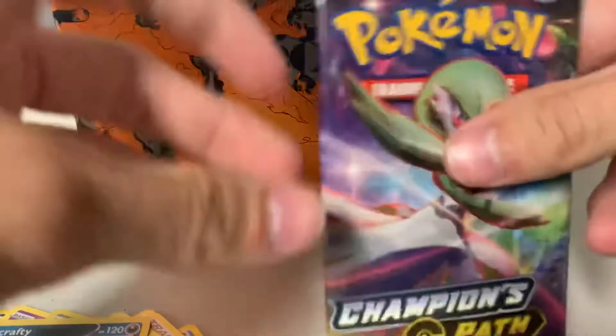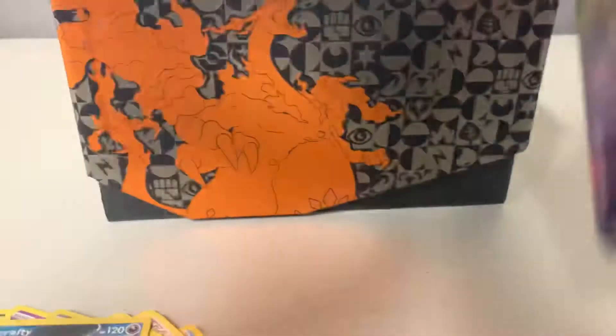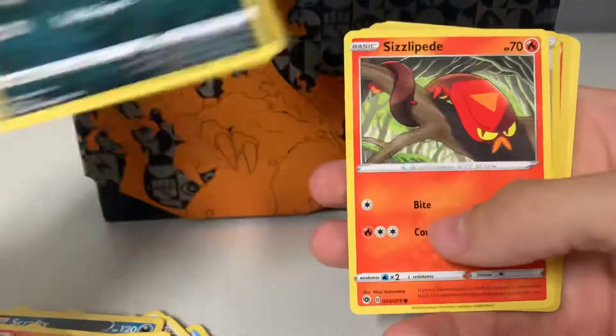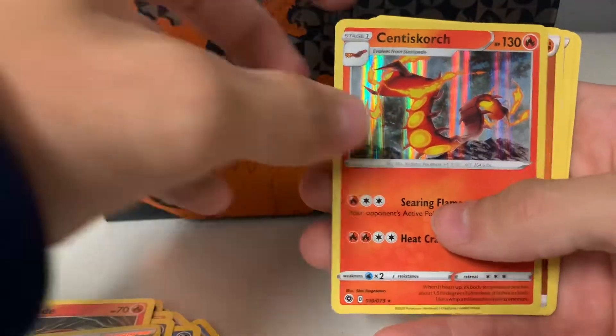Alright, next pack — Gardevoir. Take the code card off the side, let's just go through the pack. We've got a reverse holo and a Santa Squash.